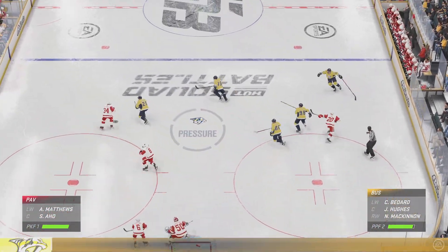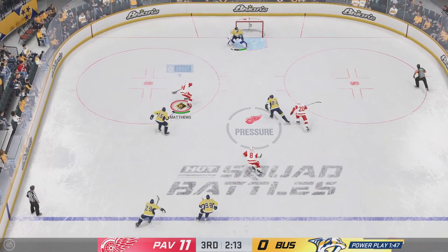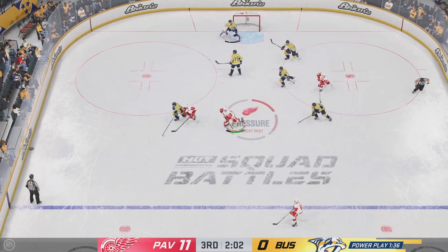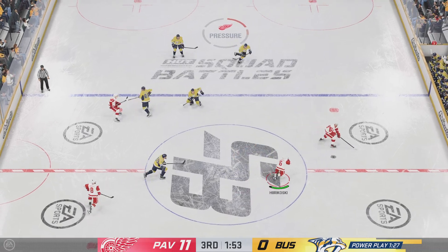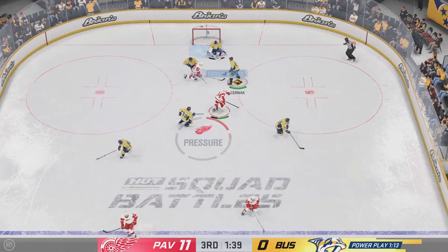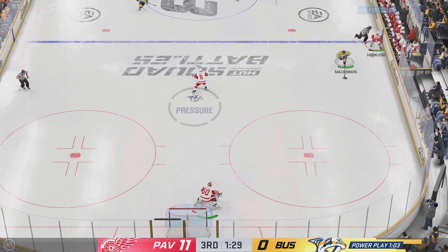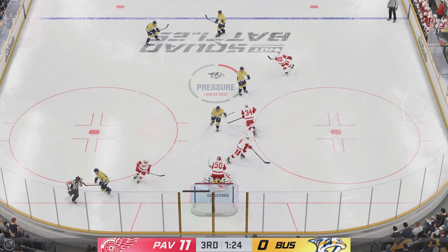The Red Wings win the draw in their own end. Gaining momentum along the way. Shot — and that just skips wide of the net. What a chance there, Pounder. He was in tight but wasn't able to convert. Along the half wall with the puck. Shot. Tries to get the puck to McKinnon. Nashville's through center and now in the offensive end. What a save — he's the man.